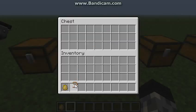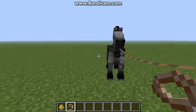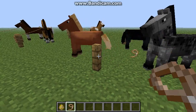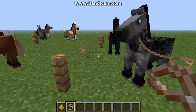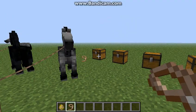We also have the Lead, which can be used to lead the horses if you right click on them. As well as if you right click on a fence post, you can hook them up like that, so that's pretty cool.